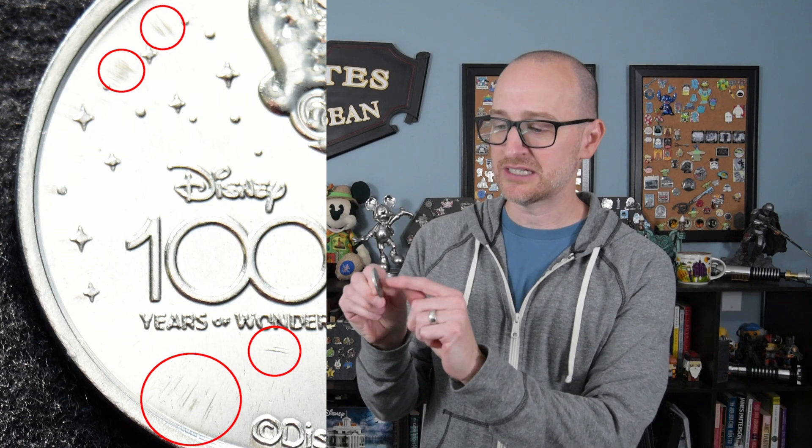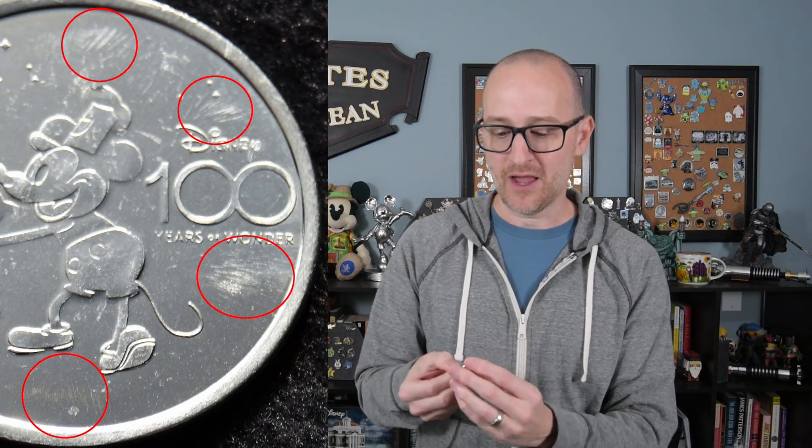One thing to be aware of is these are not like high-end collectible coins. If you buy something like at the US Mint or other coin manufacturers, you're going to get a coin that's never been touched and it comes in a sealed plastic case. That's not what these are. These are just loose in a tray in the machine and you click the button and then one of them drops and you pick it up. So you will have little blemishes, little scrapes and stuff on your medallions. Some are going to be better than others, but they are going to have little imperfections on them just because that's how they're distributed.